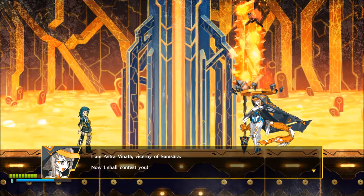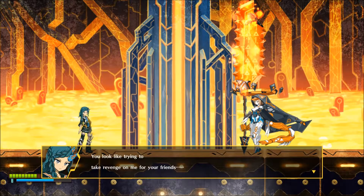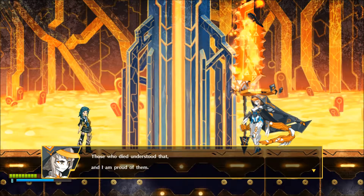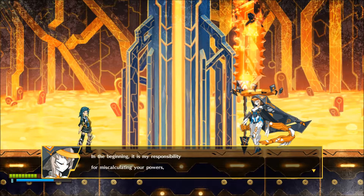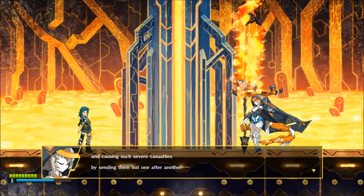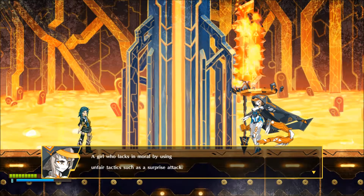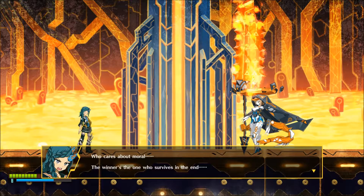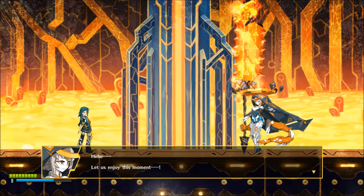I am Astra Venate, Viceroy of Samsara — now I shall contest you. There you are. You look like you're trying to take revenge on me for your friends. Such a surprise attack. Someone must punish her, and I shall be the one to do that. Who cares about moral — the winner's the one who survives in the end, and I'm gonna be that winner. Let us enjoy this moment.